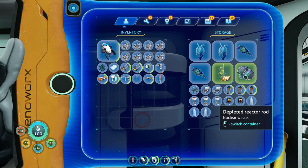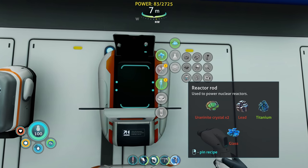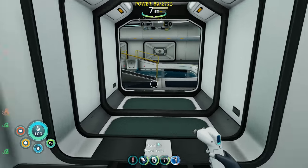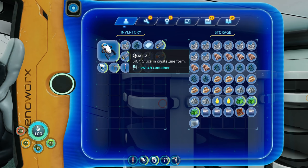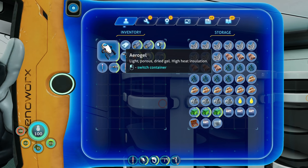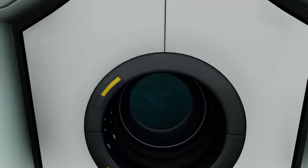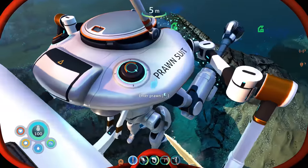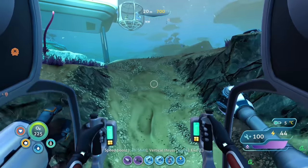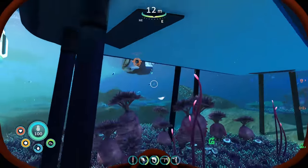I wish we could reuse those depleted reactor rods. The recipe for a nuclear reactor rod is: one lead, two uranite crystals, titanium, and glass. We're gonna need more lead because we need to power this thing. Let's take the prawn suit out, grab more lead, and then get some nuclear reactor rods made. The prawn suit is at 44% power — that's not gonna work. Let's charge it up before we go.